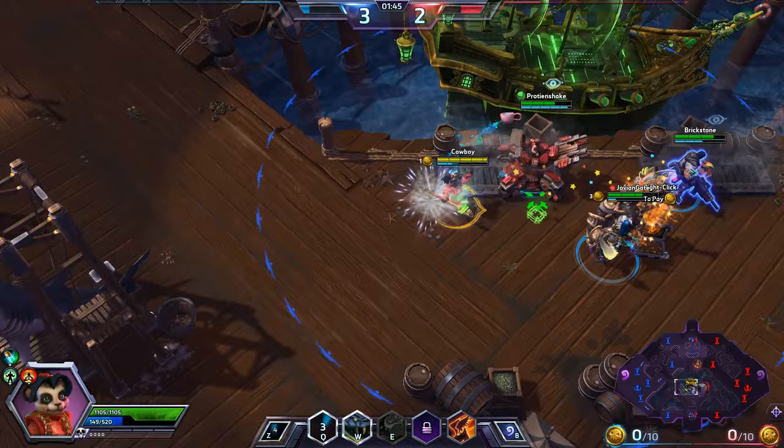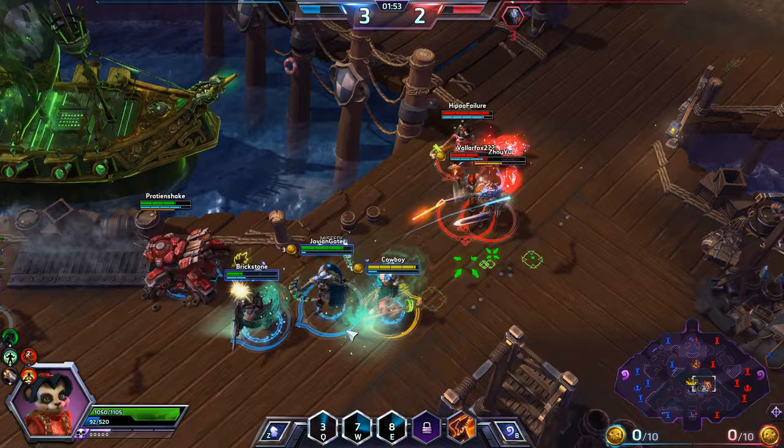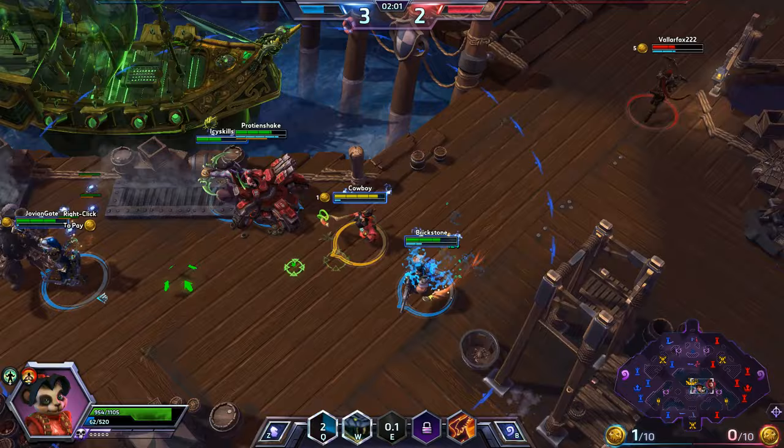Anytime teamfights are going down, hit that E — making the enemies miss their attacks is crucial to smashing it as a Lili. And aside from that, just keep spamming that Q. Keep people healed up.